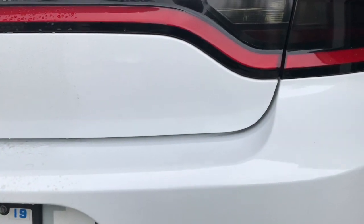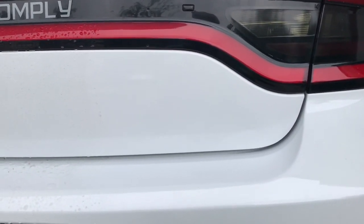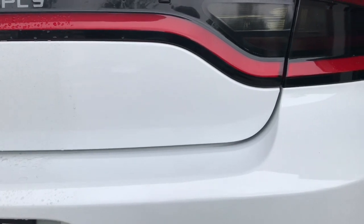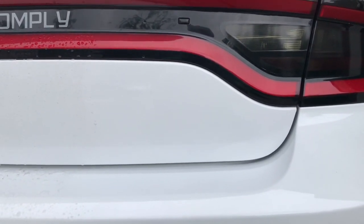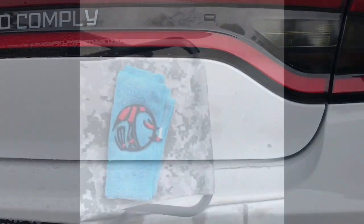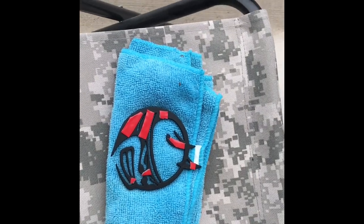It took just a little bit of elbow grease, heat, a little bit of Goo Gone, and a little bit of cleaner, and we now have a clean palette to put our new emblem on the back of the car.